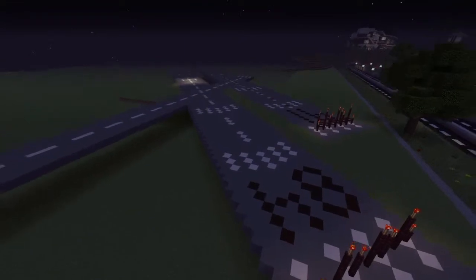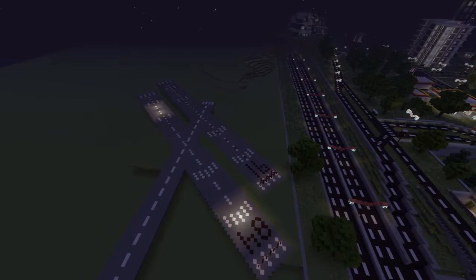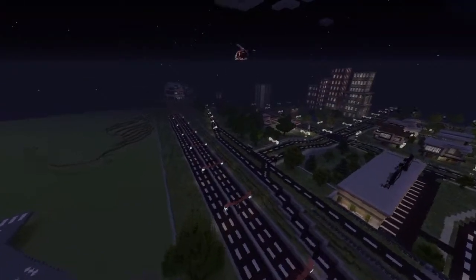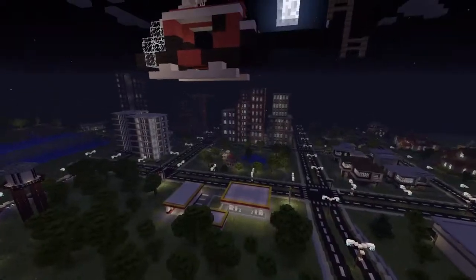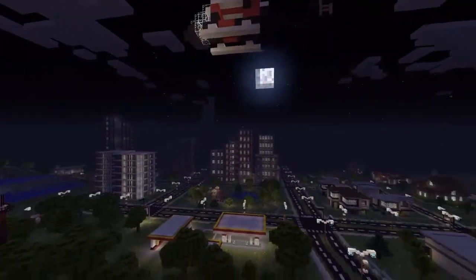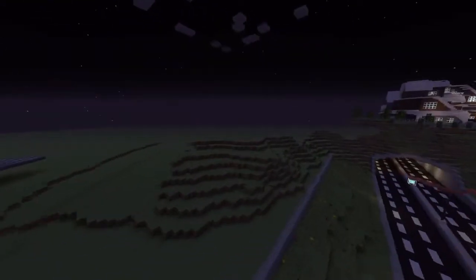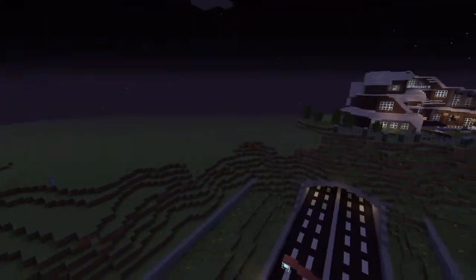This is the airport I was starting to work on — still messing around with it. If we head this way, we have the helicopter, which gives an awesome cool view of the city and the skyscrapers. I started adding in a little bit of land down here, and you can see all of the terraforming that's been done on the super flat world. That's what it looks like from the other side.